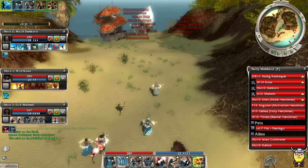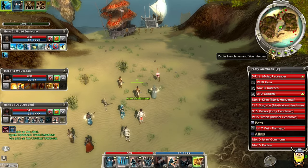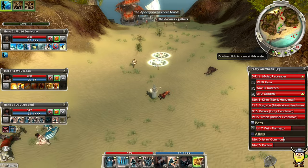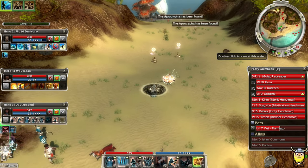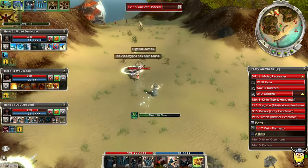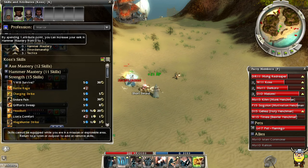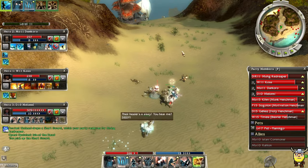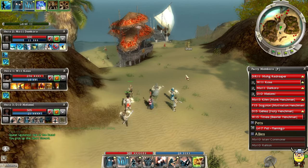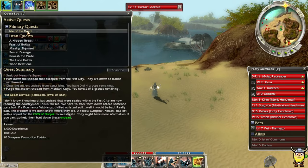We failed that quest. There are some undead here — I'm going to tell my teammates to get back. They're patrolling and will walk into us. We can easily wipe here if we're not careful. Our NPCs got wiped out. Now we can fight — I did not want to fight level 15 undead with the corsairs there. Even though Roland died and the quest failed, let's just gather the shells and do Isle of the Dead now.